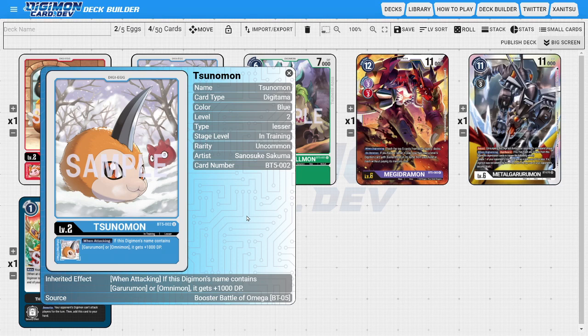For Omnimon Turbo decks, this would probably be a really good 5th Digitama, just because getting that 1,000 DP boost could help you win security trades against the opponent's Omnimon or level 7s in their security. This is also really good for Garurumon-style decks where it'll boost all of their DP as well. Tsunomon is definitely a really interesting Digitama for Blue.